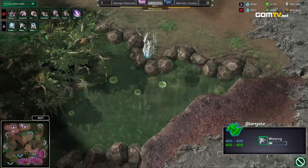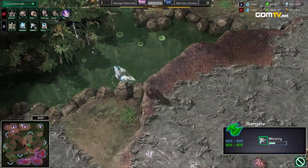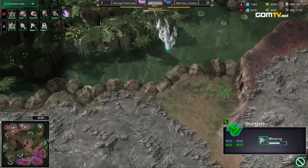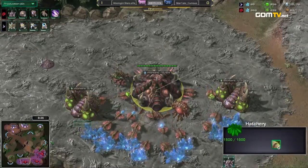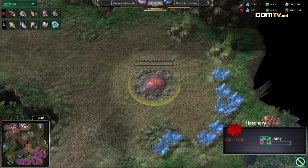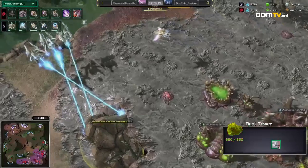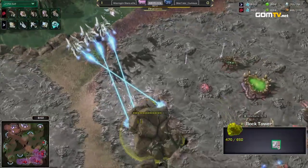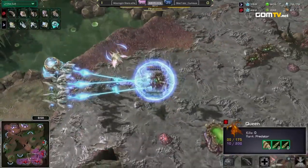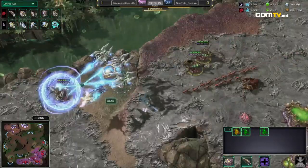SOS is kind of showing this right away, and he still hasn't added that Nexus — it's almost like he's not going to. There it is, finally — very late. And with the Nexus, when it finishes, I'd expect the additional Stargate to come in, and he can add more tech easily with all the income he has. Curious is now on a lot of gas and takes even his fourth base — he knows there is no aggression from his opponent. No spores here, and the Queens are exposed. He's going to trap this base and isolate it by killing these rocks.